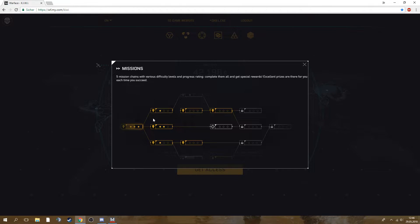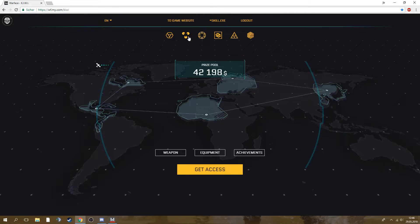So you get access to five mission chains with various difficulty levels and a progress rating. Complete them all and get special rewards. That sounds good — it's not random like Absolute Power, I like that. Excellent prices are there for you, so it's similar to Atlas of War: you achieve missions and at the end you get the best rewards.